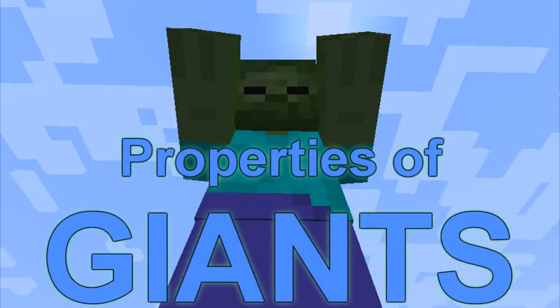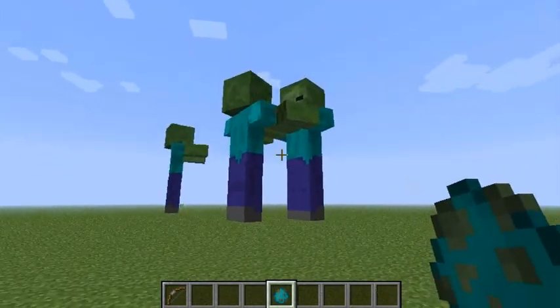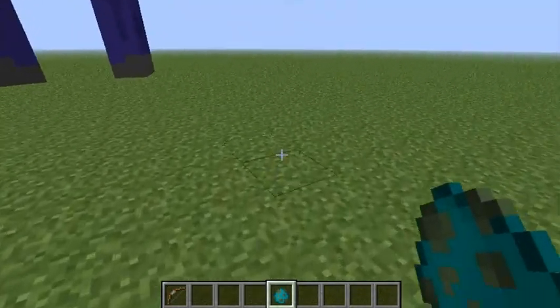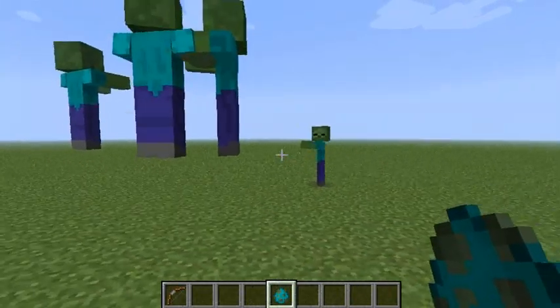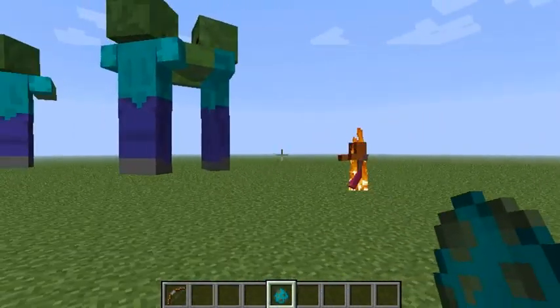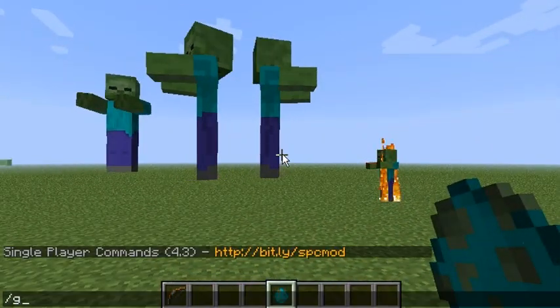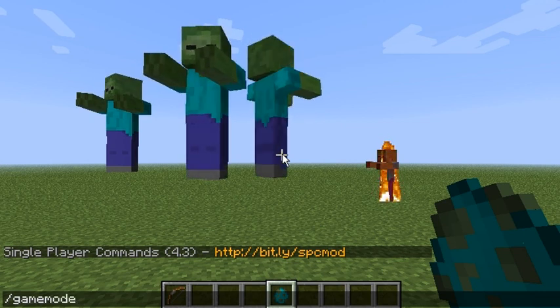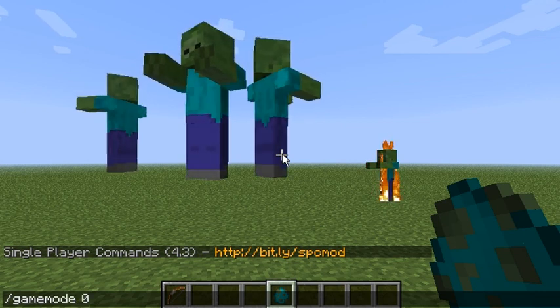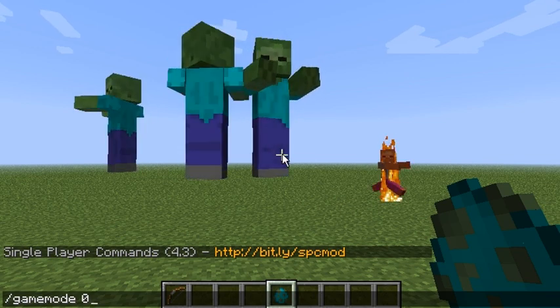Now that we've talked about how to spawn giants, let us experiment with the various properties of giants. The first thing you can notice is that although giants look like huge zombies, they don't burn in the daylight - that's the first difference. This is stated in the wiki, so this is normal behavior. However, it is also stated in the wiki that giants are neutral and do not attack unless provoked.